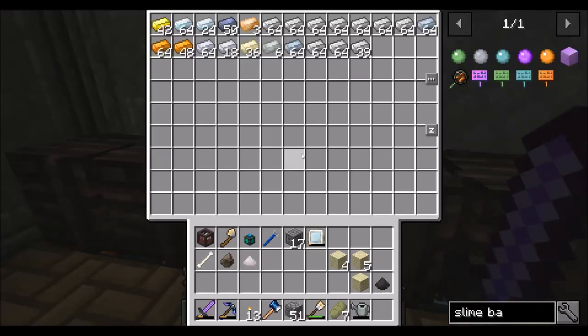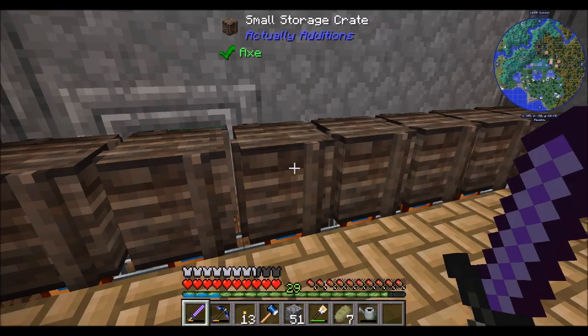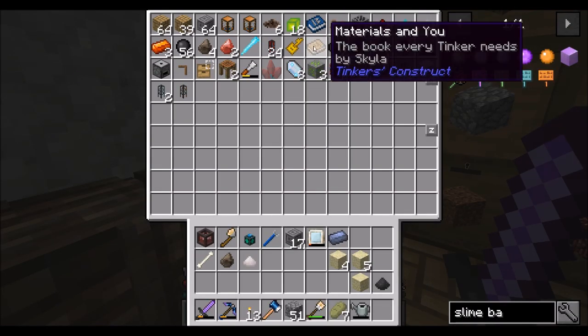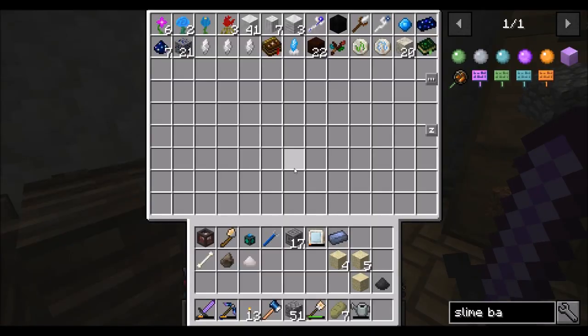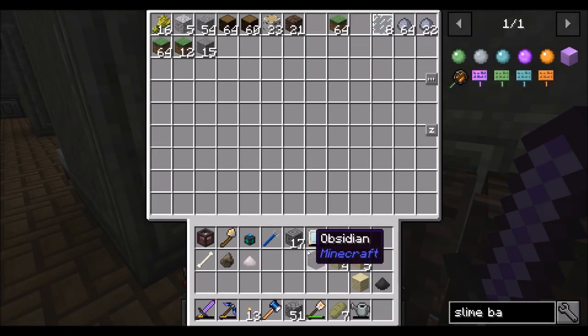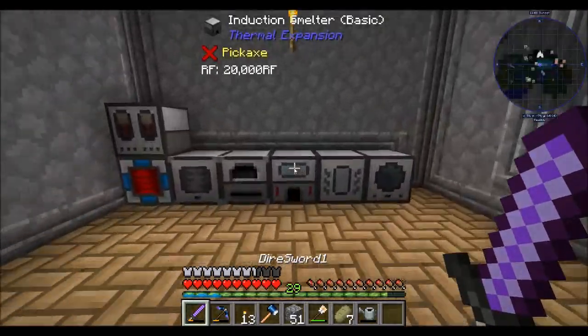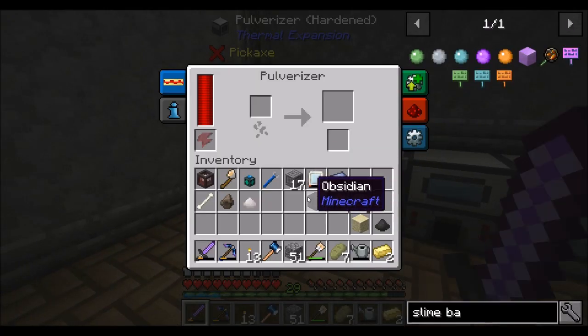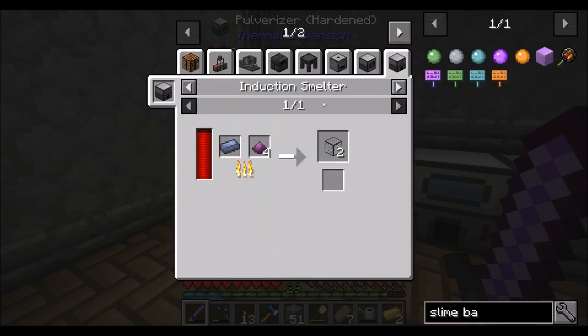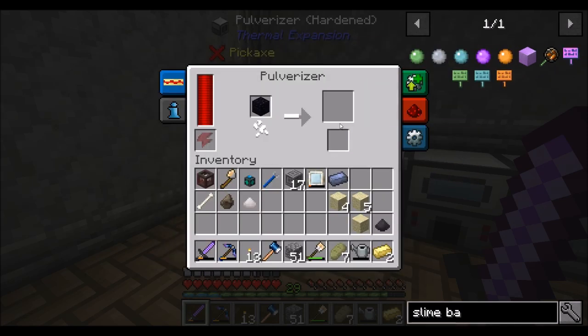Let's get some lead and some obsidian and get some going. I have so many to-dos. Where did I put obsidian? I've got literally one. To-do: more obsidian — that would definitely help. Let's pulverize that up, and then you will get cooked in the induction smelter with four obsidian to get the hardened glass I need.